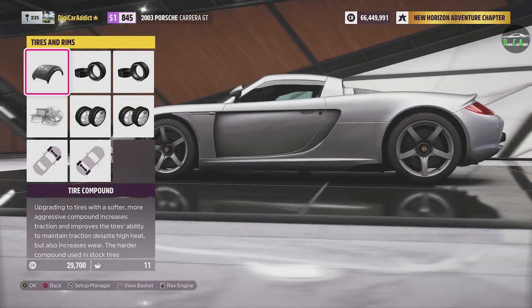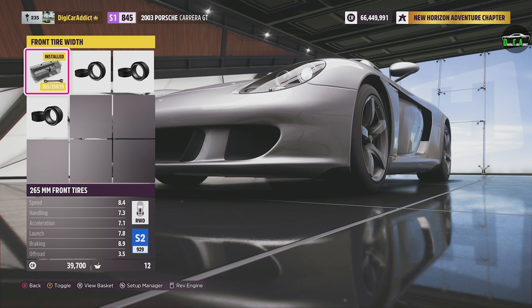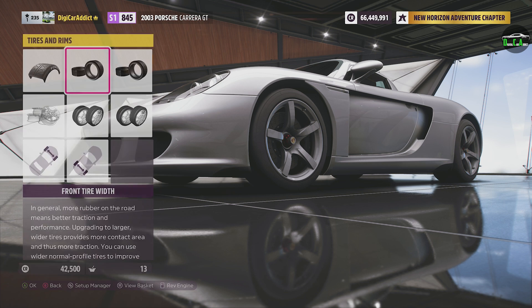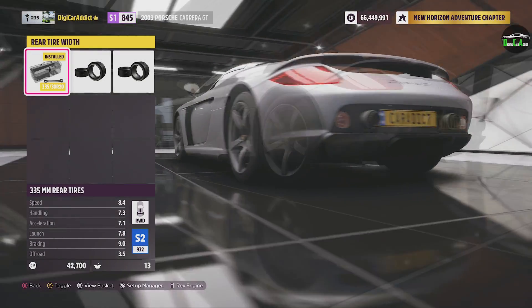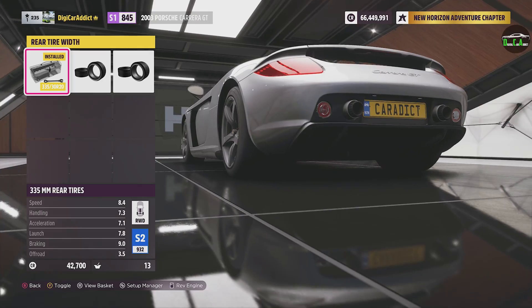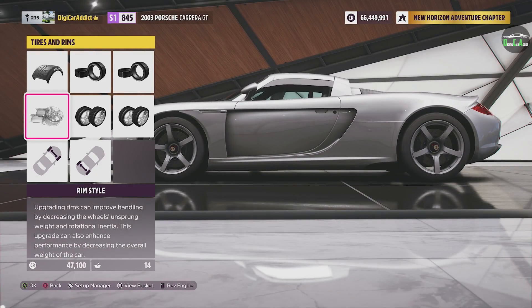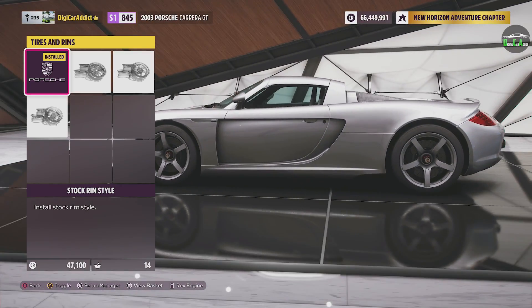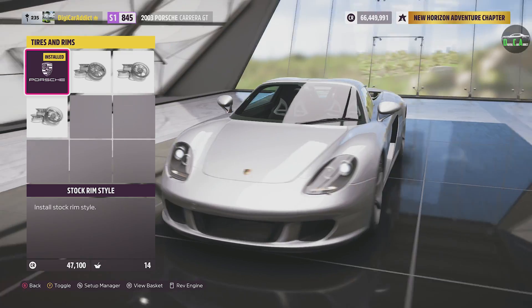Wheels — there's no way I'm changing these wheels. We'll put the slick race tires for some grip. Front tire width are 265s — that's pretty good. Let's bump it up to 285s up front. Rears — we have 335s in the rear, which is pretty big stock. We can go 345 or 355 — yes please. Some more grip with all that power in the rear, we need as much as we can get. Rim style — there's no way I'm changing these wheels. Nothing fits this car more — those wheels really make the car.